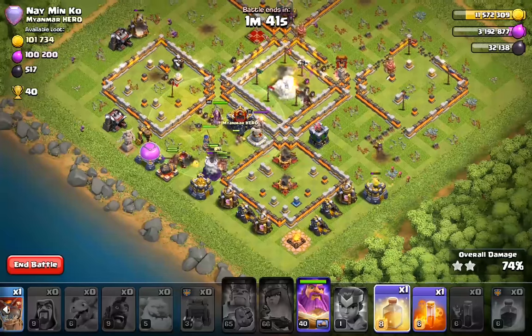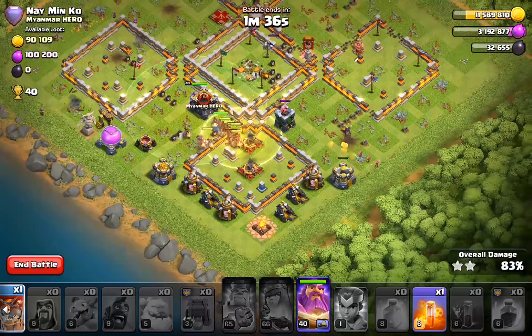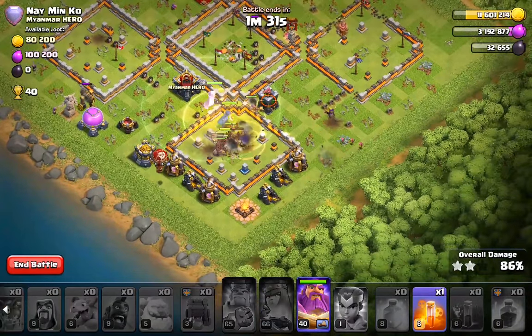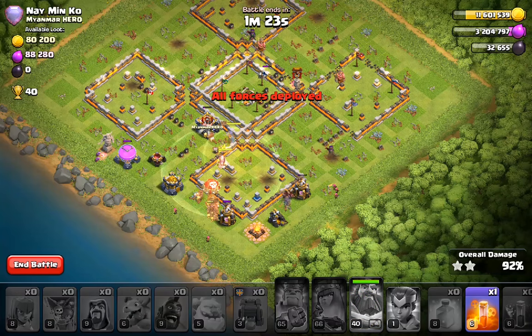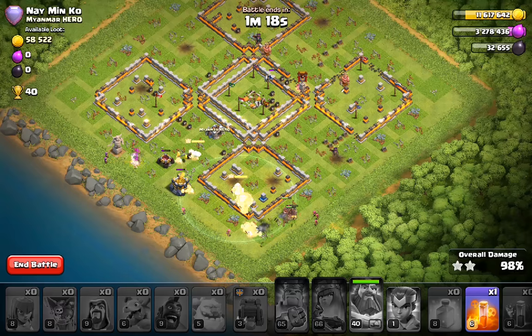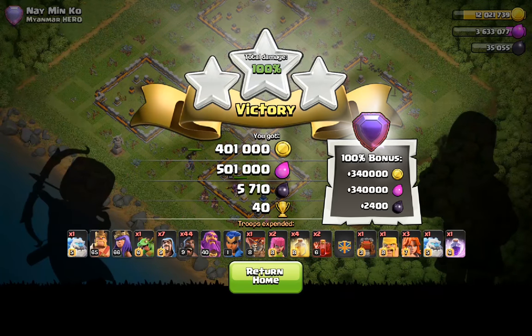It's crazy — even with just the level 1 Royal Champion and Town Hall 12-level heroes, this is absolutely wrecking. I don't even have level 10 Hogs on this account, so it is really stunning how well this is doing already. Hopefully next time I can get a maxed-out base, at least maxed to Town Hall 12 level, with a couple of extra defenses. If not, maybe I can get an FC from someone else instead.